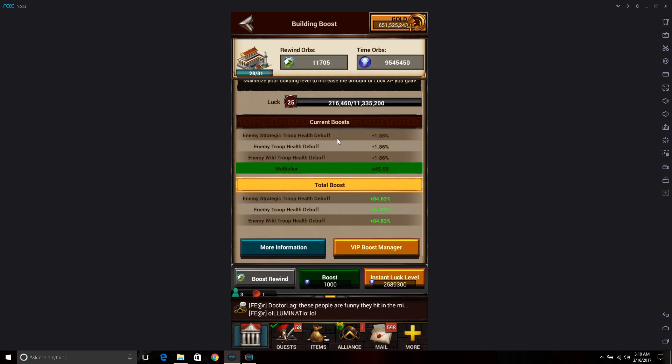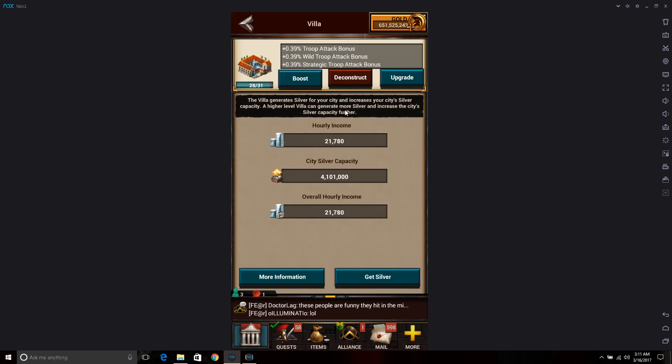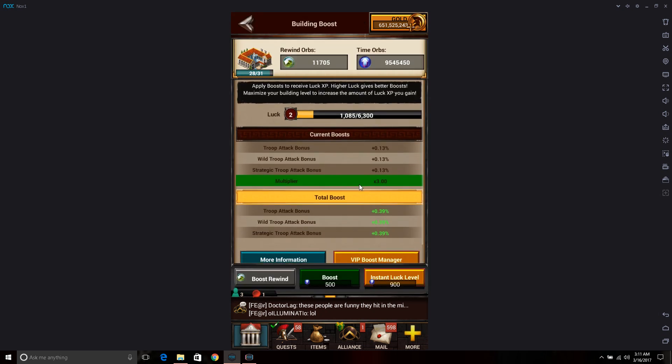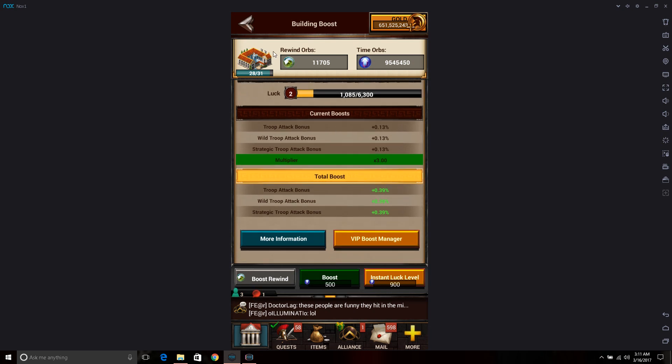It wouldn't be as helpful as having a normal Barracks, but if you're not going to tear your buildings down, it's definitely helpful to do the orb boost on the Marketplace. A Barracks actually gives more health debuff than the Marketplace, so it's more beneficial to have that. But if you're not going to tear them down, be sure to do the orbs on the Marketplace. The Villa gives some troop attack — I don't really bother with it, but if you're going to keep it you might as well boost it a little.